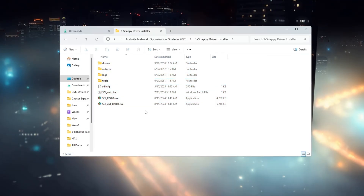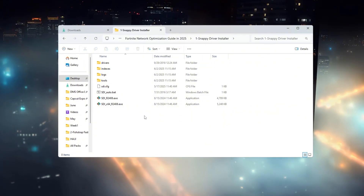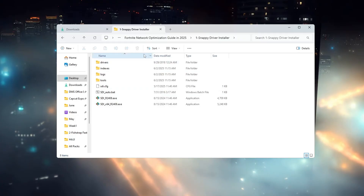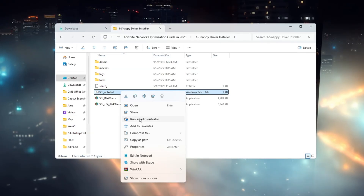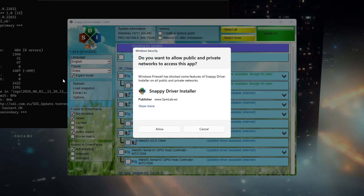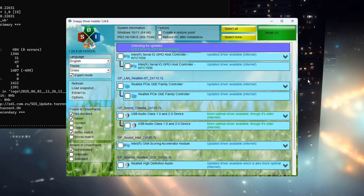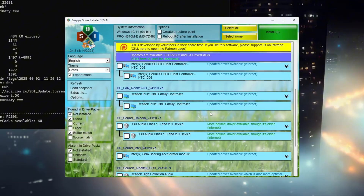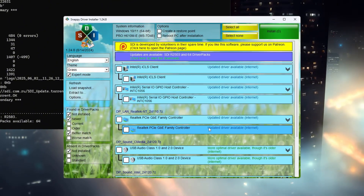First, download Snappy Driver Installer from the link in the video description. Make sure to download the correct version as shown. Once it finishes downloading, go to your Downloads folder and look for a file called SDI Autobat. Right-click on this file and choose Run as Administrator. If any security window shows up, click Allow. When Snappy Driver Installer opens, click the button that says Download Indexes Only. This will download the latest driver information but will not install anything yet — be patient, as this step can take several minutes depending on your internet speed.